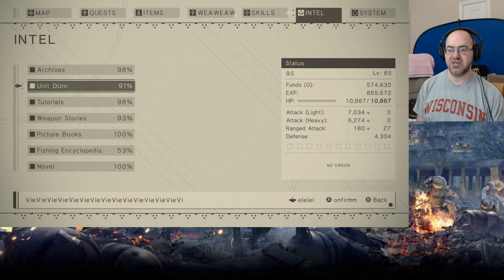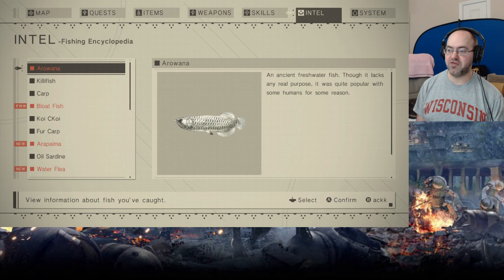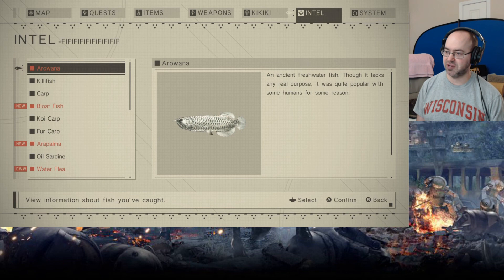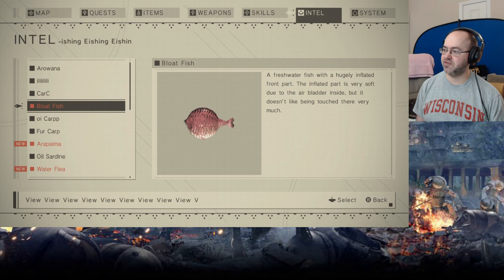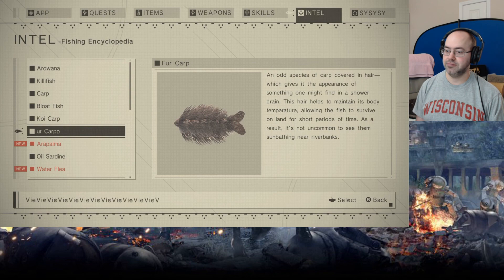What is the tutorial though? We're still missing a tutorial. What about the bloatfish? Arowana — ancient freshwater fish, though it lacks any real purpose. It was quite popular with some humans for some reason. Bloatfish — a freshwater fish with a hugely inflated front part. The inflated part is very soft due to the air bladder inside, but it doesn't like being touched there very much. I understand — I wouldn't like being touched in my air bladder either.